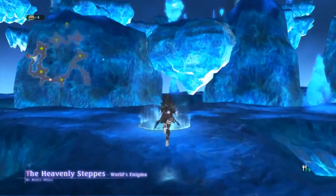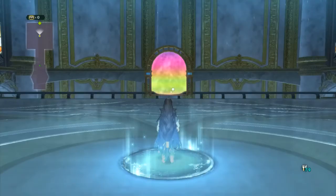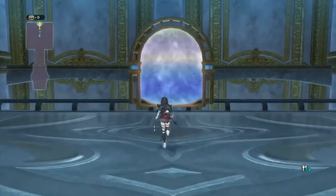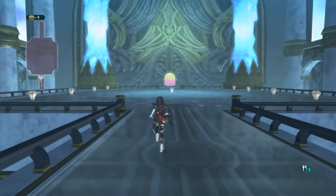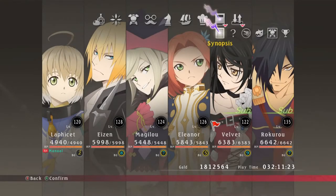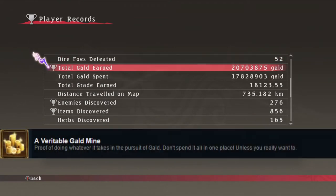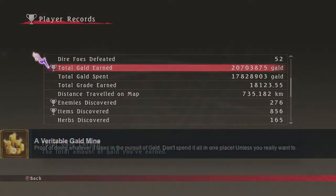The benefit of this method is that you'll also get some other rare items, like some rarity 19 or 20 equipment for some characters as well as some elixirs. While this does take a good amount of time, this is still the fastest method of making huge amounts of gold, and in addition you'll also end up with a lot of useful crafting material. You can track your total amount of gold earned in your player records screen. Once you reach 20 million gold, you will be awarded with the achievement A Veritable Goldmine.